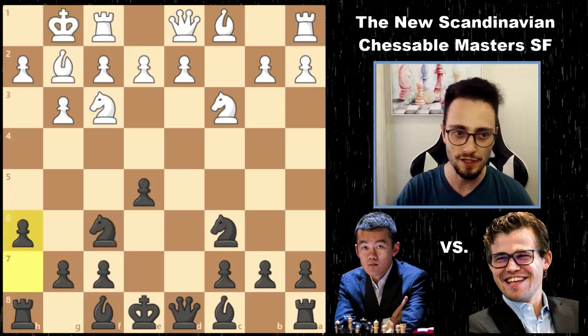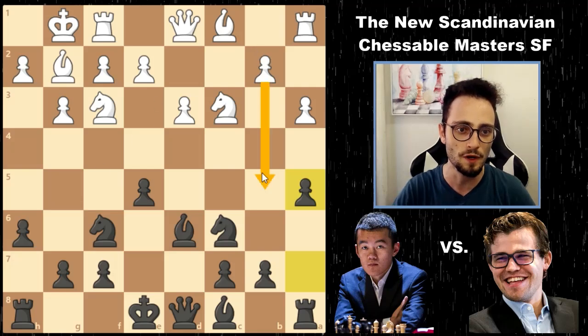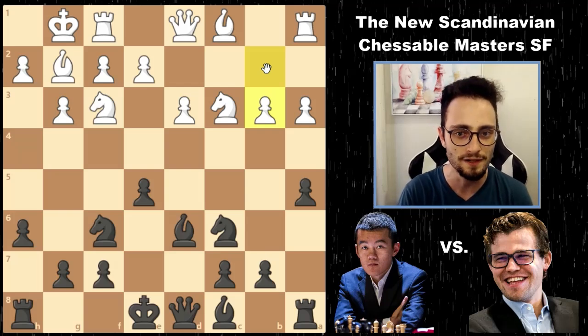Pieces are getting developed. h6 — this move always prevents bishop g5 in the future. d3, bishop d6, a3, a5, preventing b4. As of this point, the position is brand new. We don't have any theory here.